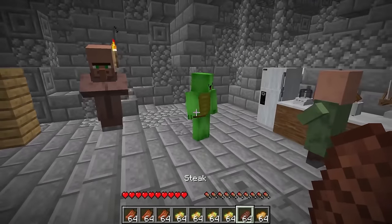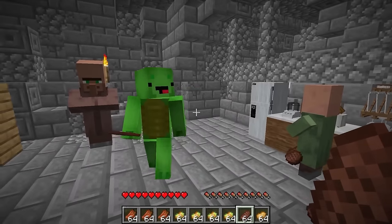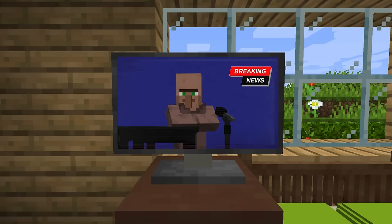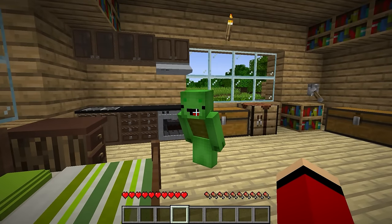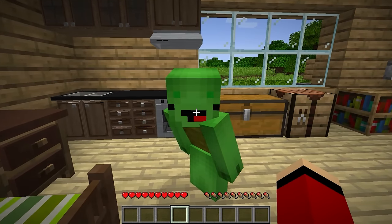Excellent, we made it back safely with the food. Now we can wait out the tornado in the shelter. Let's just wait out the next two weeks with all this food, Mikey. He says a black hole will form today, so take shelter. Mikey, we're in trouble - a black hole is about to appear. Seriously? Don't black holes suck up everything around them?